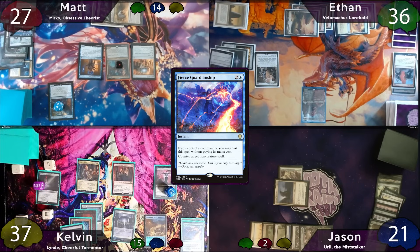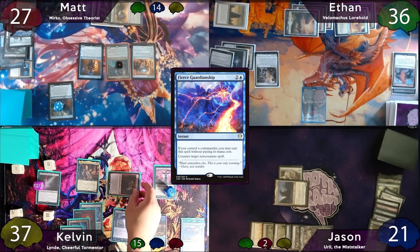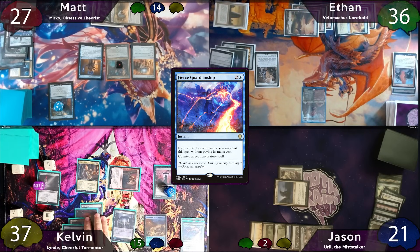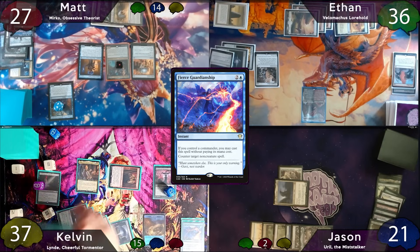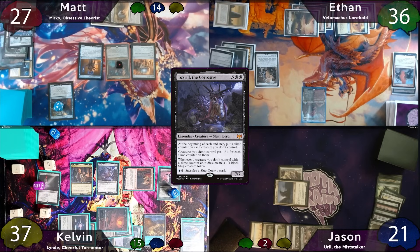On Kelvin's turn, on upkeep Lind will move his curse over to Ethan and he draws 2 cards. Kelvin moves to combat and hits Ethan for 2 more with Professional Facebreaker, getting another treasure token. Post-combat, Kelvin taps for 7 and casts Toxrill. He then passes the turn and slime counters go all around.